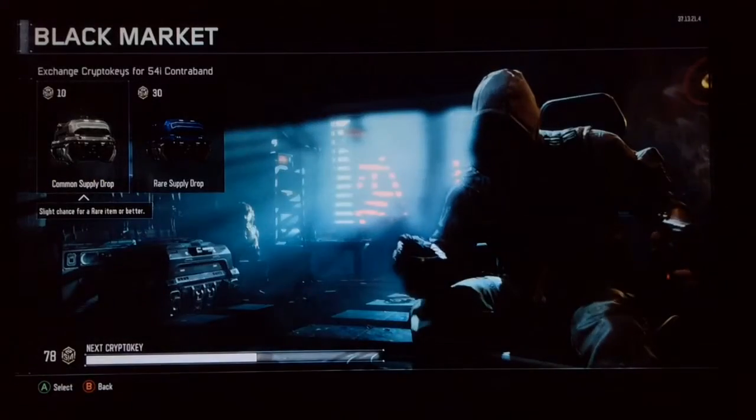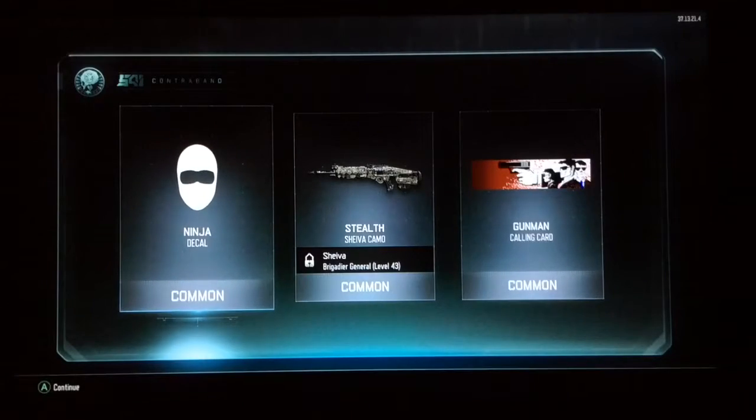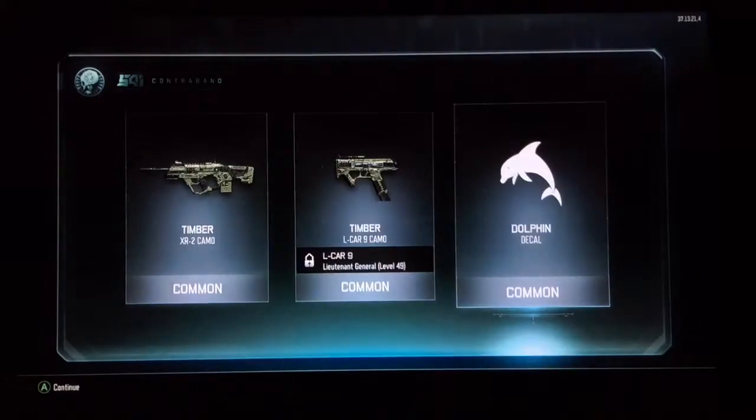We got the epic, legendary, and a rare all in the same supply drop — that was pretty cool. We also got the ninja decal, stealth Shiva camo, and the gunman calling card. This is already a pretty good supply drop opening. Then timber XR2 camo, timber L-CAR 9 camo, and the dolphin decal.